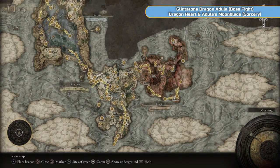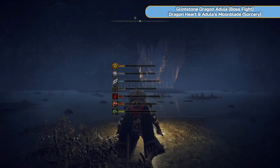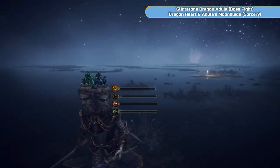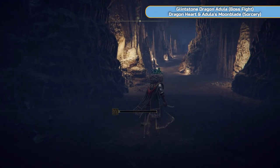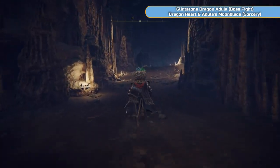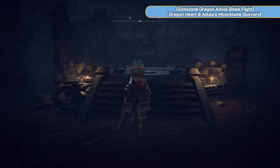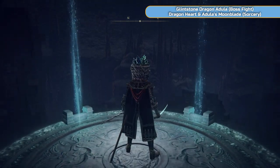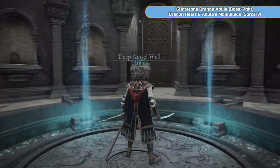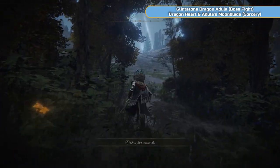We're going to do Moonlight Altar, which is just continuing where we left off in the previous video. Teleport back to Estelle — the grace point here — and just head up to the lift. Moonlight Altar is an area above an area we've already been to, but this is the only way you can access it. We're going to get some stuff here, tie off one of the endings — the stars ending is going to be set up here. You don't get the ending yet; you have to get to the end of the game and then initiate it. We're going to get a couple of really good spells and a legendary spell. Take a lift all the way up and rest at this grace.